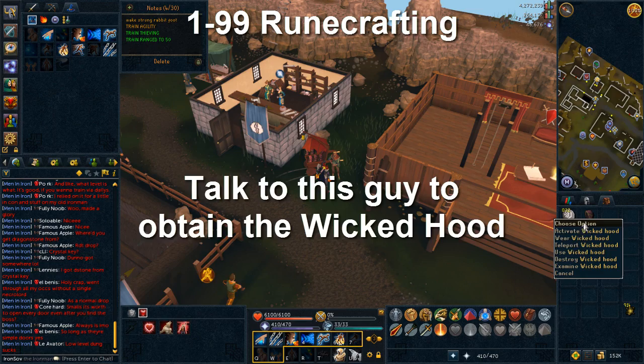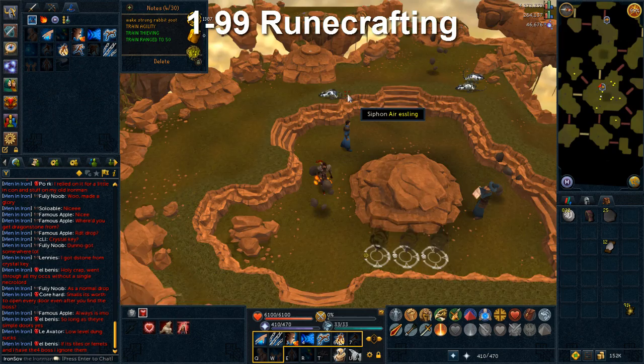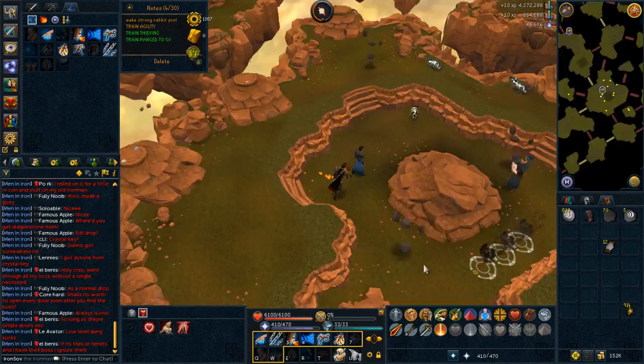Runecrafting is fairly easy and recommended early as it helps with magic training and levels quickly at lower levels. Head east of the Burthorpe lodestone to get the Wicked Hood, then right-click and use the teleport option. Enter the low-level Runespan, pick up floating rocks, and siphon air esslings until you have around 100 rune essence, then siphon the highest nodes for fastest XP. Train to level 44 runecrafting to craft 5 air runes per essence and to create nature runes. Nature talismans come from the rare drop table, air talismans from the Rune Mysteries quest or goblins, fire talismans from dark wizards, and water talismans from spell wasps or wizards while training ranged.